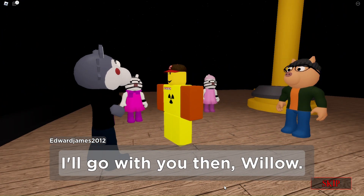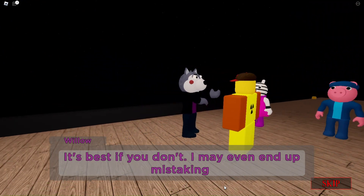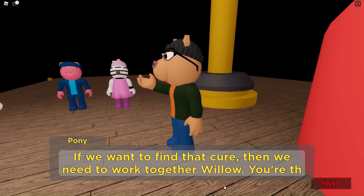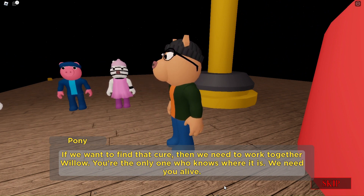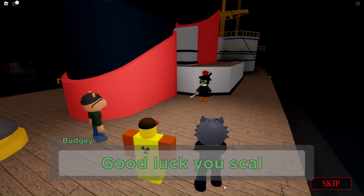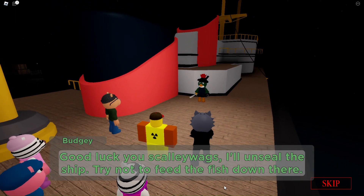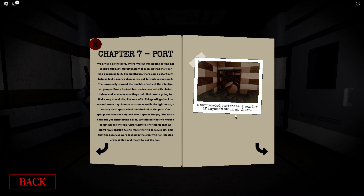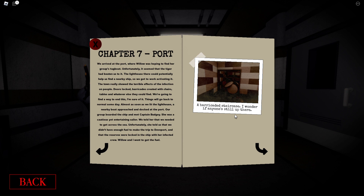I'll go with you then, Willow. It's best if you don't — I may even end up mistaking you for the infected. If we want to find that cure then we need to work together. Willow, you're the only one who knows where it is — we need you alive. Whatever, just stay clear of my kicks. Good luck, you scallywags — I'll unseal the ship. Try not to feed the fish down there. Ooh, that was good! All right, let me go collect all the pages for chapter 7 Book 2. Sorry, I forgot to record myself getting the pages — I got all of them but I entirely forgot to record it.